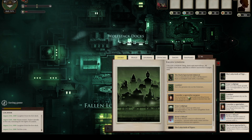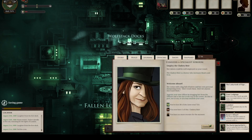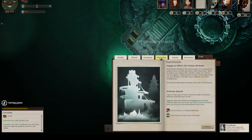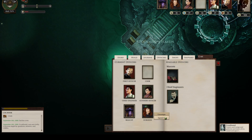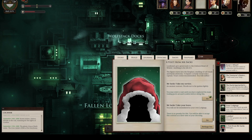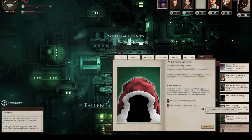Most of Sunless Sea's stories are driven by the NPCs, or the officers, and occasionally people in the ports you meet. When you recruit officers to your ship — and you have six roles to fill — the officers can be spoken to and you can have conversations with them. Maybe you'll sacrifice a supply to take them to dinner, or you and they can work on skinning one of the strange catches you get from fighting sea animals. As you do this, you unlock each officer's unique quest. These quest lines are the stories contained within the world of Sunless Sea.